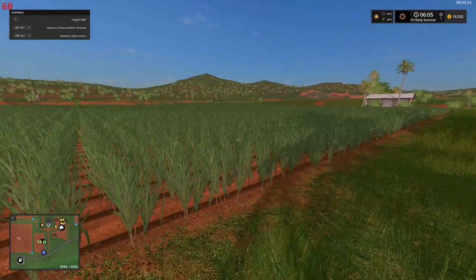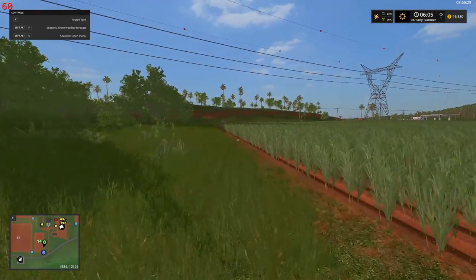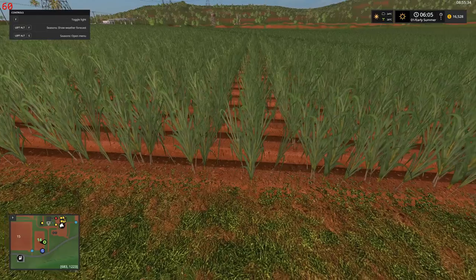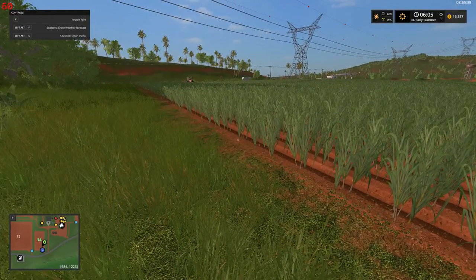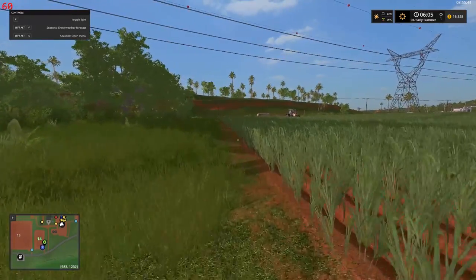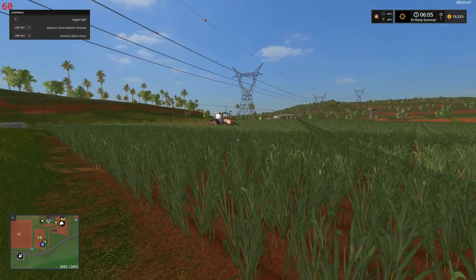Hey folks, Species Seven here. Welcome back to the channel and welcome back to Farm Sim 17 Platinum. We are here on our South American farm, and guess what — that is sugarcane! Yes indeed, first day of summer and our cane has sprouted. One of the locals has decided to come and help me out on the farm here, for a fee of course, but a very reasonable one.